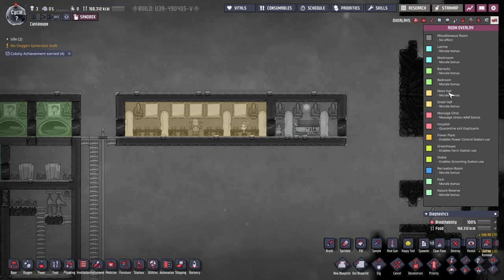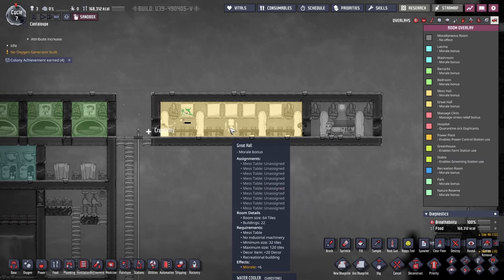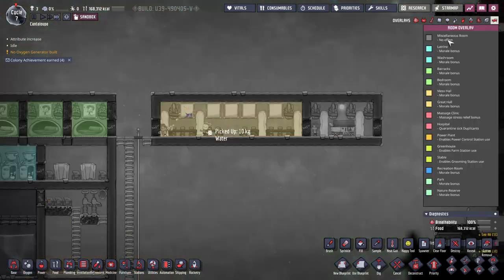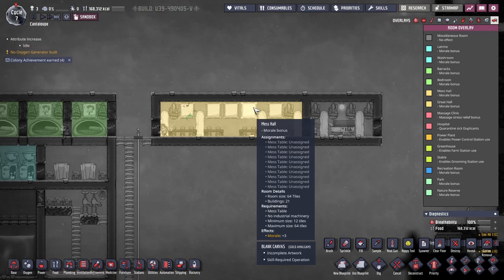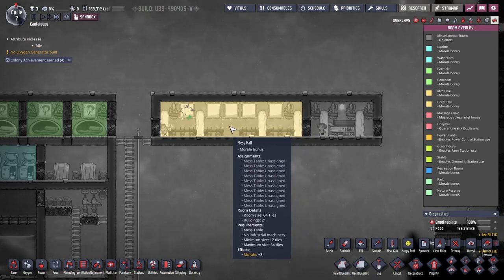Now this is Great Hall — moral of six, that's huge. And Mess Hall is only three. If you delete the recreational building, it's going to be Mess Hall. With only one item you're going to add three morals — that's good.